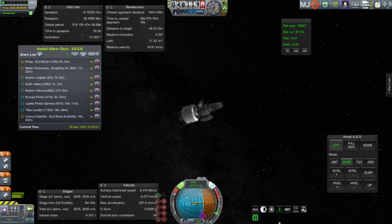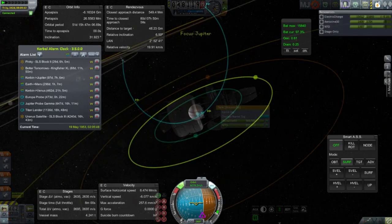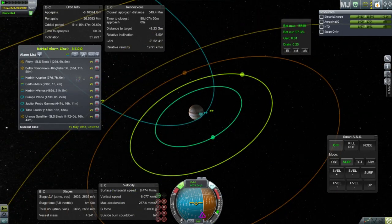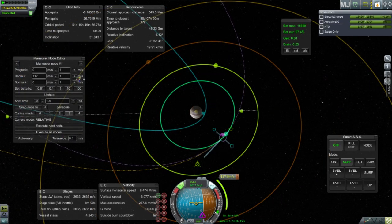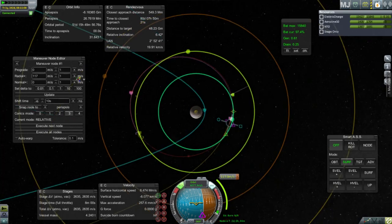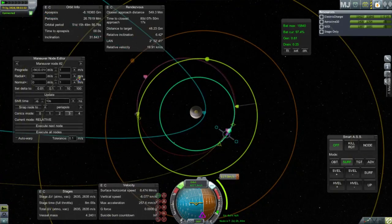Here we are with Jupiter Probe Alpha, which was launched way before Beta and Gamma. Beta and Gamma were launched about the same time in the same window, but Alpha was launched before — so it's actually in Jupiter SOI now. It's on the tight approach I initially used, but now I know better that it's not a good idea to have that tight approach. So I start seeing what will happen if I lift it up. Should I aim for Io? I'm trying to aim for the closest moon I still have enough delta-V for. I've got a Europa encounter, but I don't actually have enough fuel to get into orbit around Europa once I get there, so that's a no go.